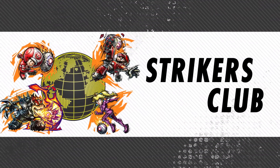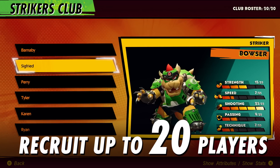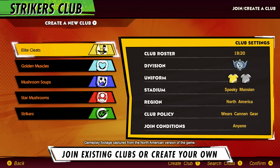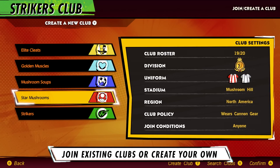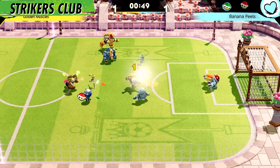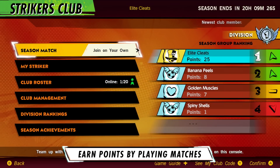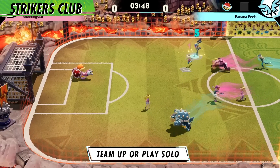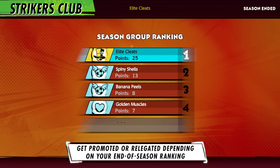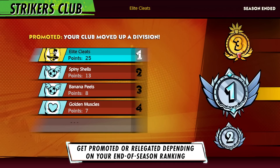Friendship can be forged amidst the flames of strike, like in the online-only Strikers Club mode, where your own club competes against others for rankings and promotions! Create your own club or join an existing one — up to 20 Strikers can join a club! You and your fearsome friends play matches to accumulate points each season. These points determine your club's ranking, so keep an eye on them! Matches can be played alongside others in your club, or you can strike solo for points. Your ranking at the end of each season determines which division you'll compete in during the next season. Compete ruthlessly to earn points, get promoted, and become the top club — but you can also get demoted, so the stakes are high!